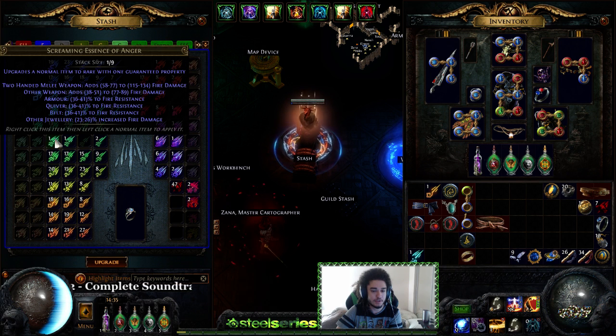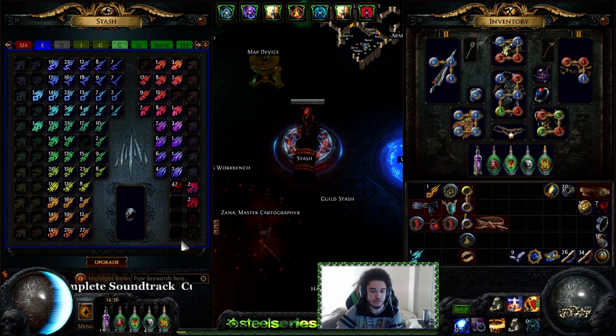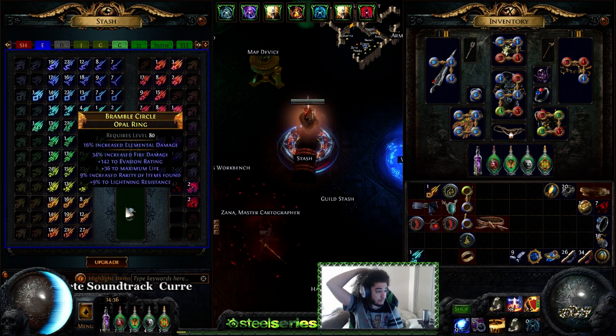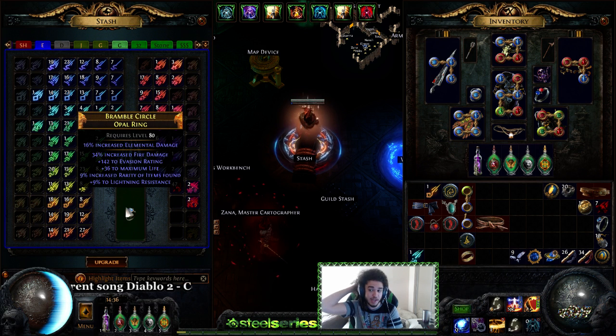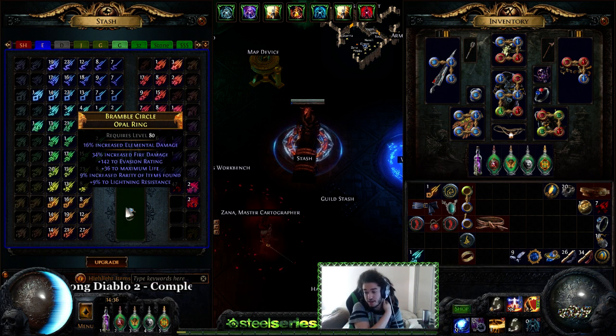Yeah, it's the Deafening Essence of Anger — it rolls up to 35 fire damage. If you think about it, if you put both together that's 70 plus 50, which is 120. That's an extra 120 increased damage from two properly crafted rings.